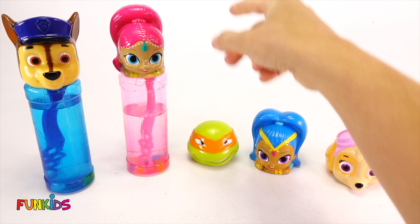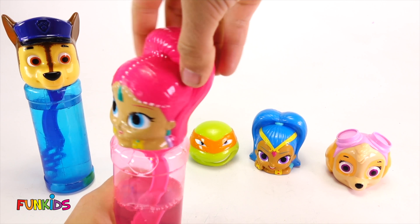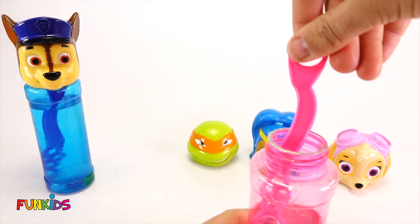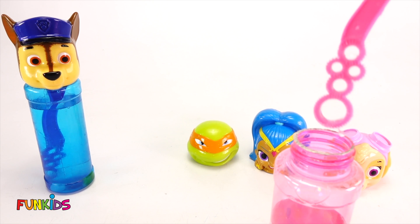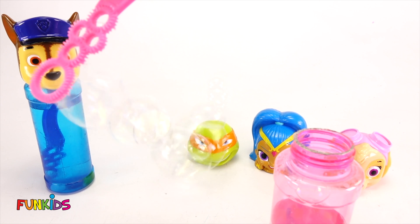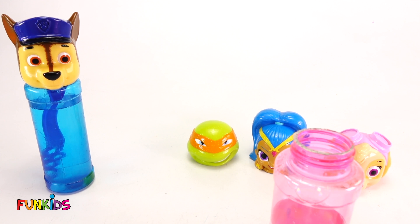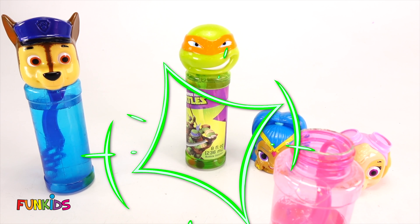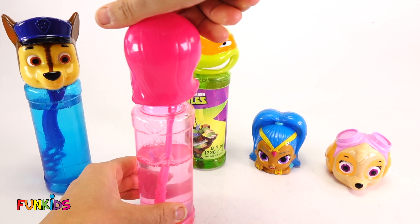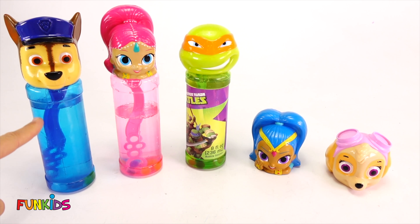Look what happened to Shimmer — blowing bubbles on her turned her into a bubble too. So let's use her bubbles and do the same thing to Michelangelo. Here we go, Shimmer. Look how pink Shimmer's hair is, and she has pink bubbles too. All right, let's get Michelangelo. We hit him — did you see? We hit him again. And look, he turned into bubbles too.